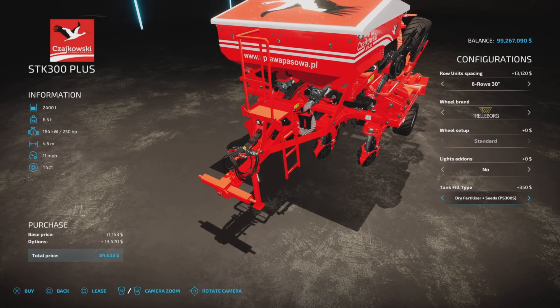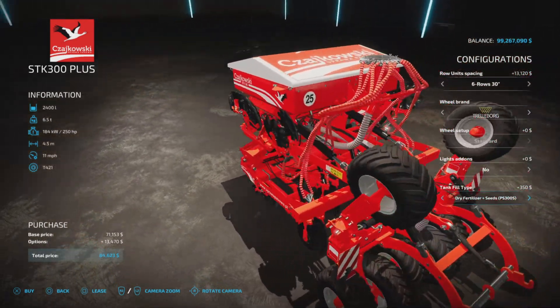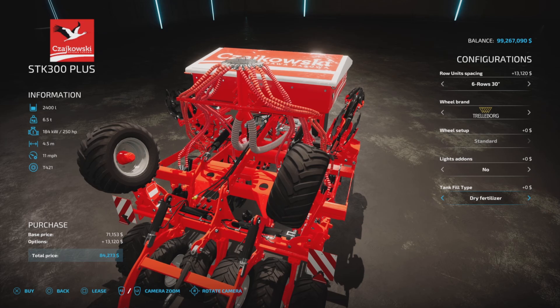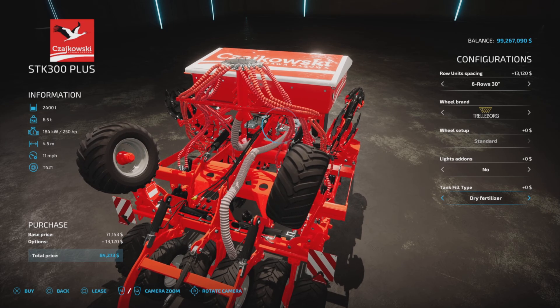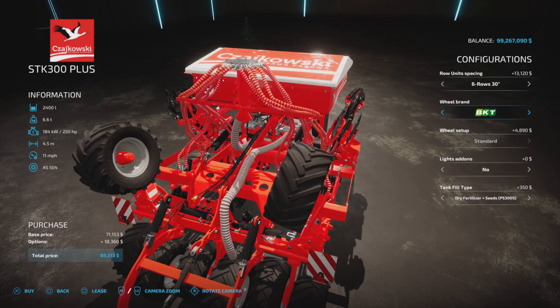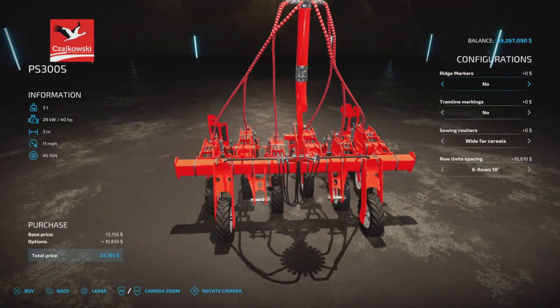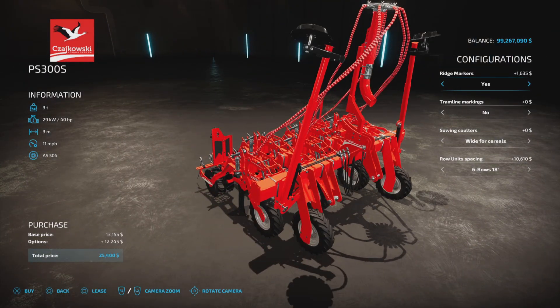We also have lights and dry fertilizer, or seeds and dry fertilizer — that again is either all fertilizer or fertilizer and seeds. Tires, same thing. And one more thing: this little fella here only comes in one width — three meters. Even though we have ridge markers, tramline markers, and sowing cutters wide or narrow — that's just a cosmetic thing.